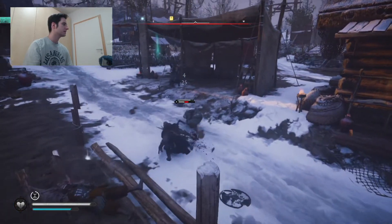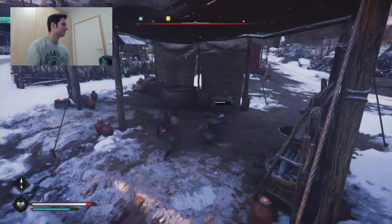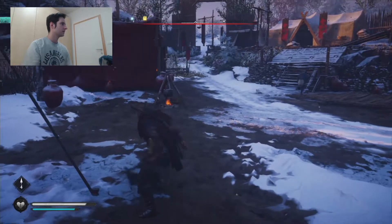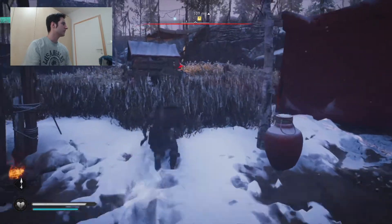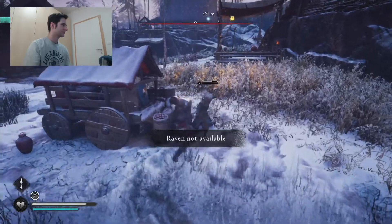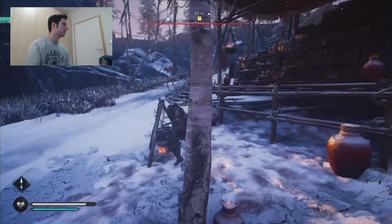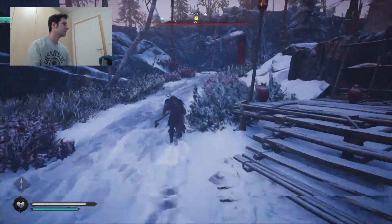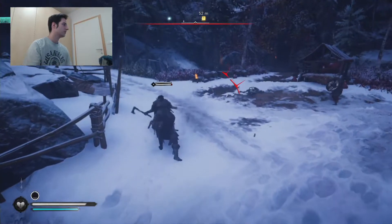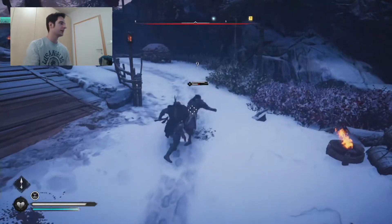It says find and burn the supplies. Okay, so there are the supplies — we have the location. That took some damage, about 85. I'm not sure that's actually taking me to the correct area. Oh, I destroyed a shield. The middle mouse button will lock onto an enemy.